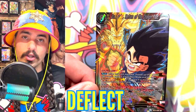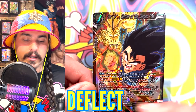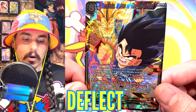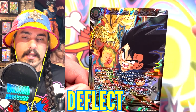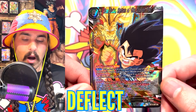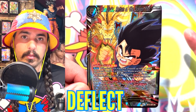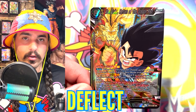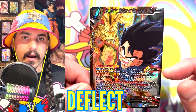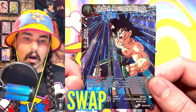If the card with a counter play also has an auto that resolves, the auto could affect the card that has Deflect. A common misconception is that when a person plays a card with Deflect, the opponent still gets a counter window. But when a card is played with Deflect and somebody plays a counter play, the text that comes after the words counter play will not affect the card that has Deflect.